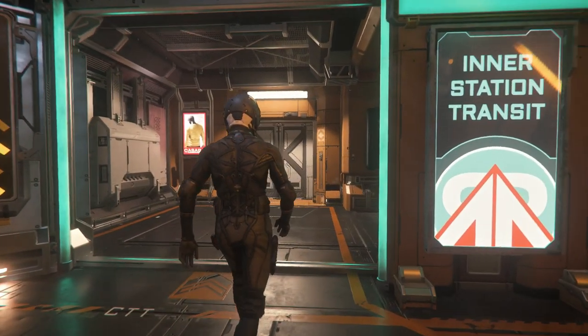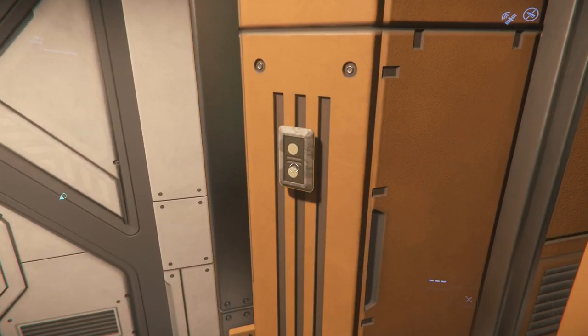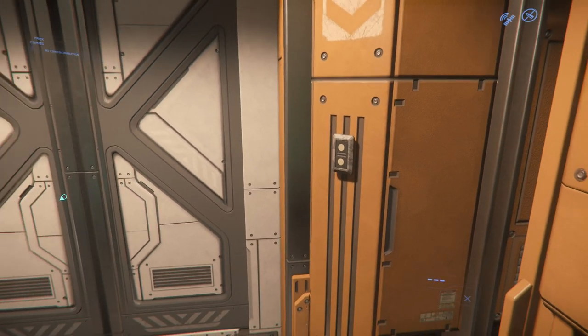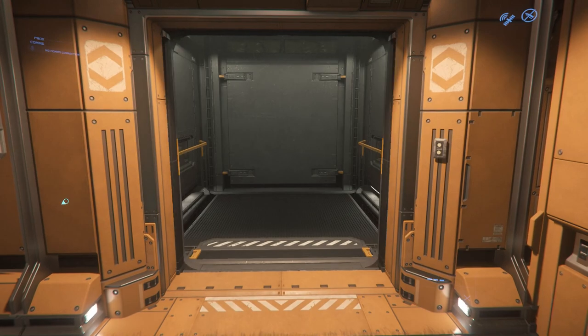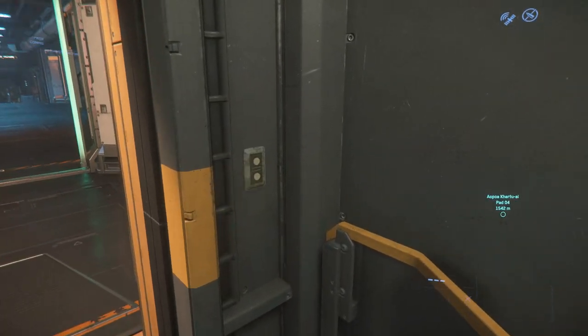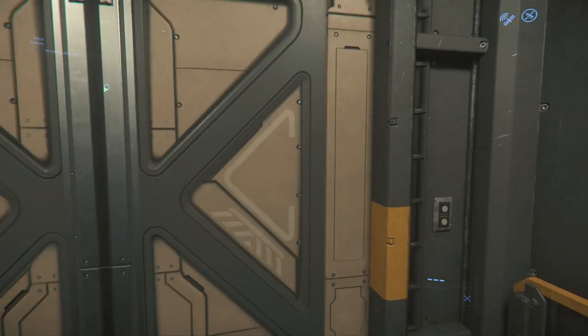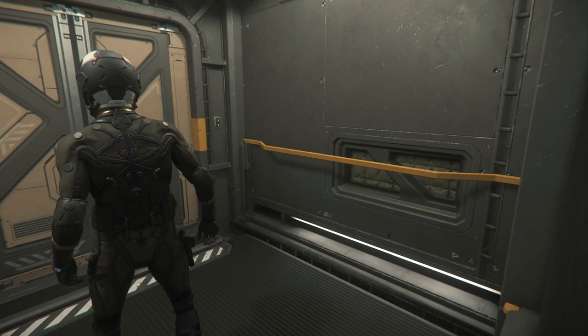I don't know why that took so long to get in here. In the station, not much different — the galleria and the food court area other than tables added in the main hall. But this elevator separates these areas now. Let's go to what we really want to see: the new cargo decks.